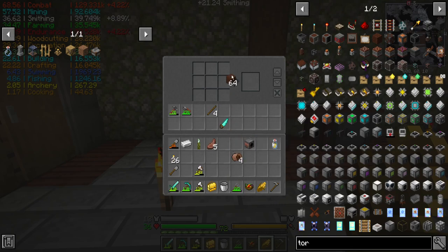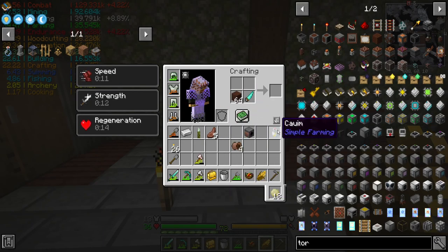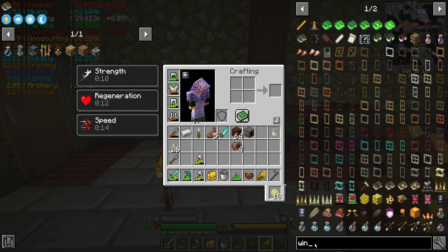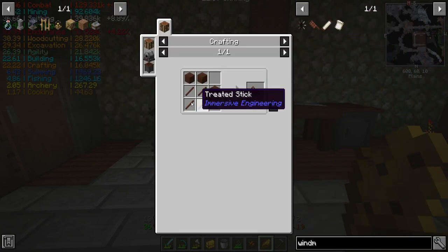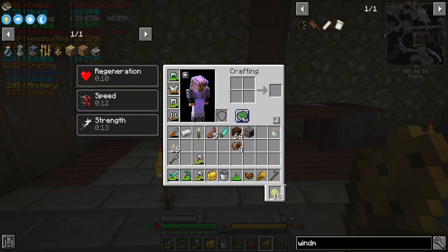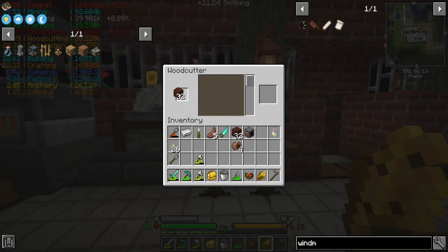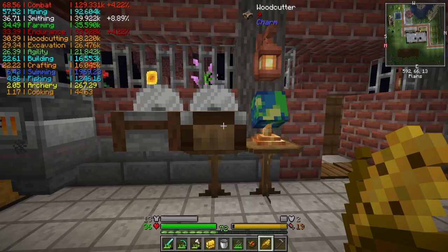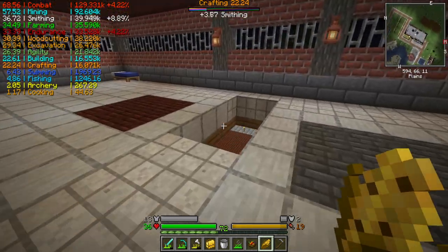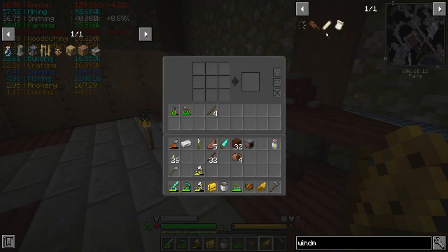Let's grab some treated wood. I'm going to need 32 sticks. There are windmill blades, which require treated sticks. I can run it through a woodcutter, or I can use an axe but not a saw. Either way it will give me like one. So I need 32 sticks. JEI lied to me - that makes windmills even more expensive, and even less of a reason to ever make these things.